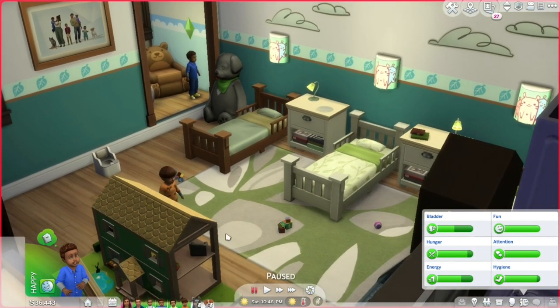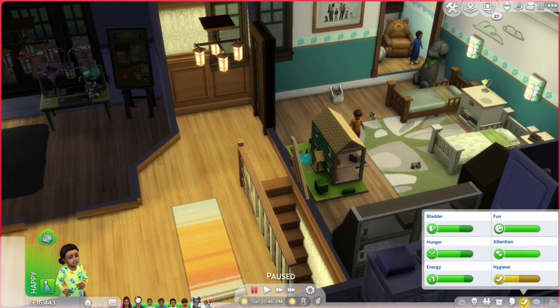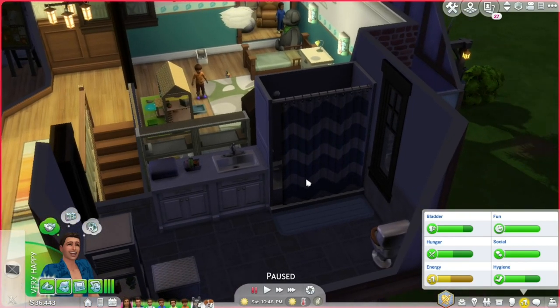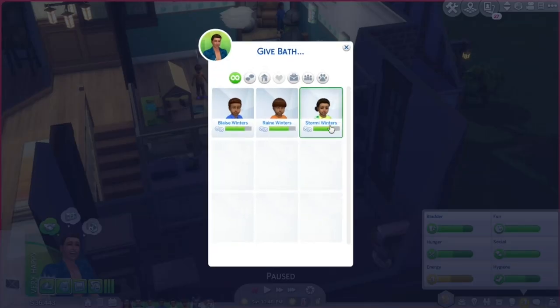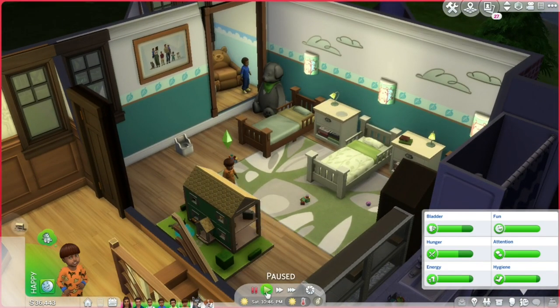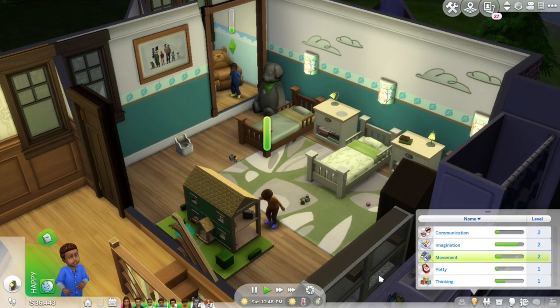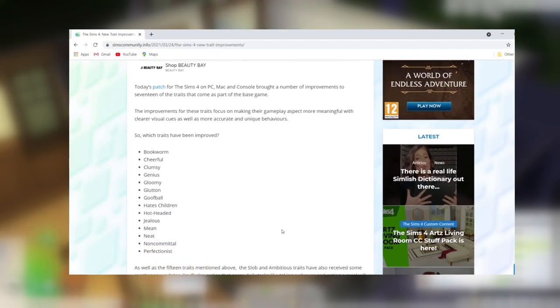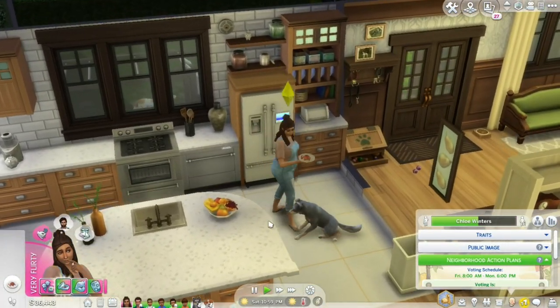Overall, I find that traits in The Sims 4 do very little to separate sims and make them feel individual. For me, a sim stands out purely from my own perception of them and the experiences I've had with them. It's rare that I get super attached to a sim, and I think this can largely be attributed to the bland trait system. I may even go so far as to say that's why I typically never play more than one generation in a Sims 4 save file. That said, while writing this script, an update came out adjusting quite a few base game traits to be more realistic — a good step in the right direction.